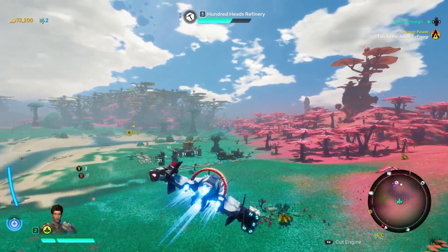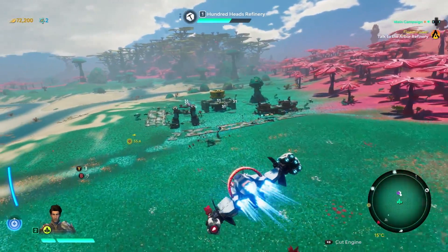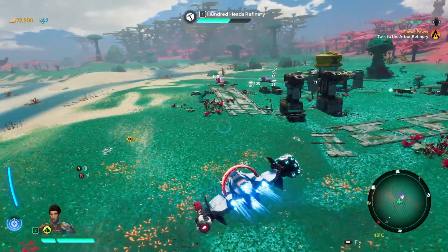On our way back to the refinery, we witness a Prospector — one of the local inhabitants — being raided by outlaws. Let's give him a hand.